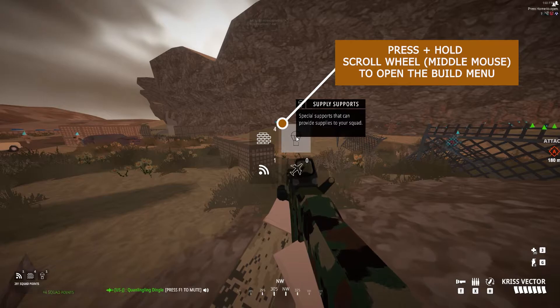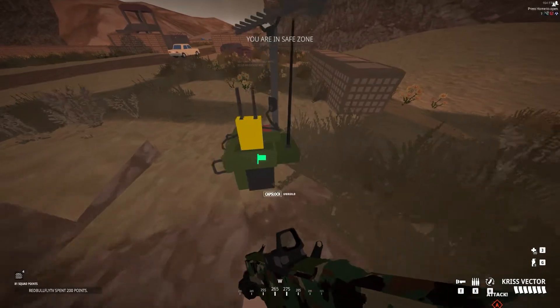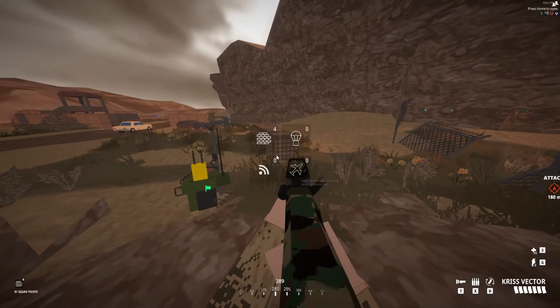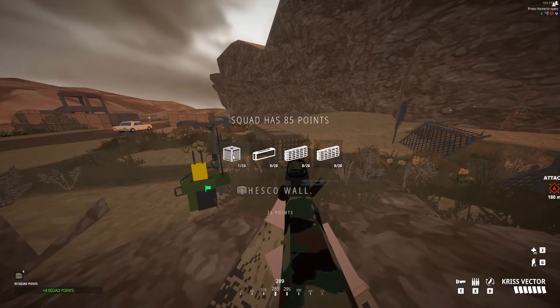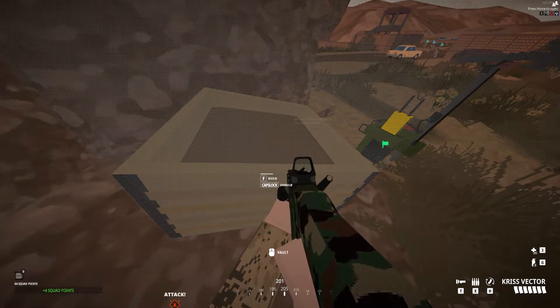What you'll do to build — this is your building interface — you'll use middle mouse button, holding it down to engage that, similar to how you can give orders. What it does is it allows you to place, once you have the points, things such as supply drops here in front of me. I had put down a spawn beacon, and more importantly, there in that top left, these are the barricades.